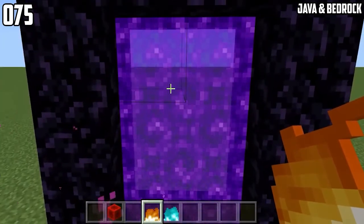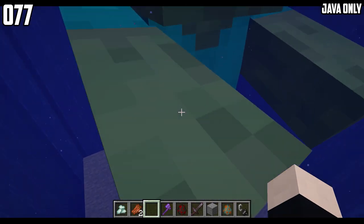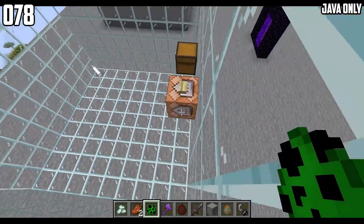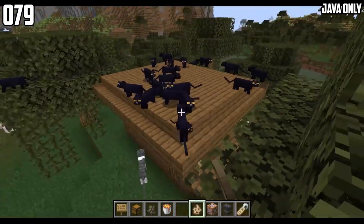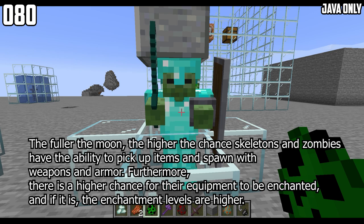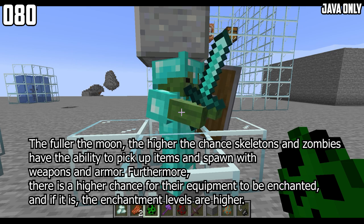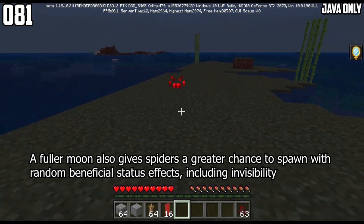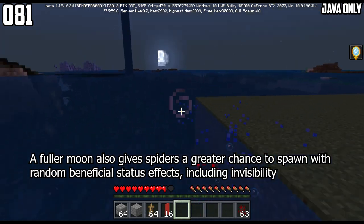You can use fire items to light up a portal — you can even use a lightning bolt. Giants will not turn into drones; instead, they get damaged just like old zombies. Creepers can still detect invisible cats. Only black cats spawn in witch huts. The fuller the moon, the higher the chance skeletons and zombies have to pick up items and spawn with weapons and armor, and the higher the chance the equipment will be enchanted at higher levels. A fuller moon also gives spiders a greater chance to spawn with random beneficial status effects, including invisibility. Your FOV drops while you're in the water.